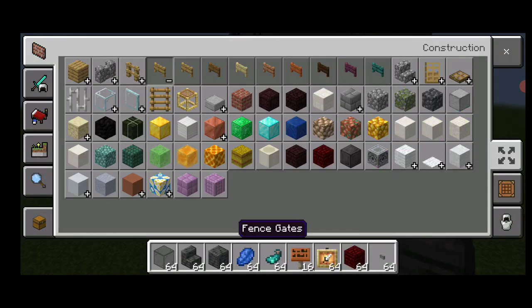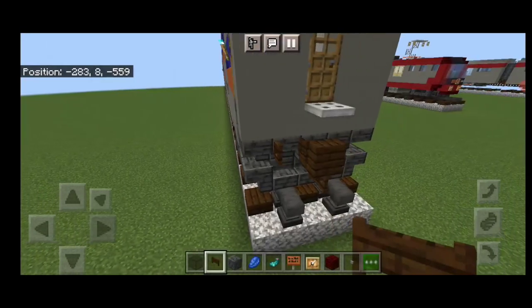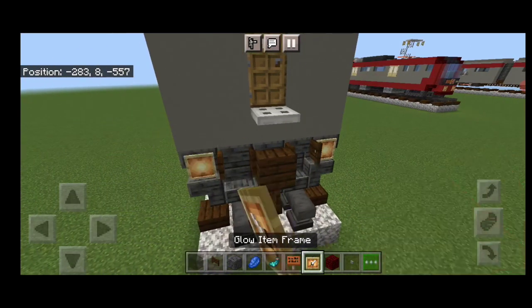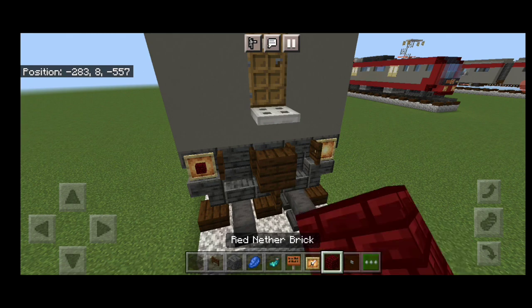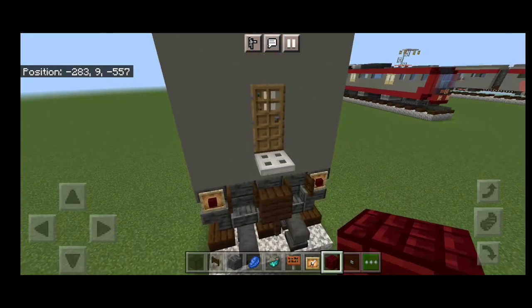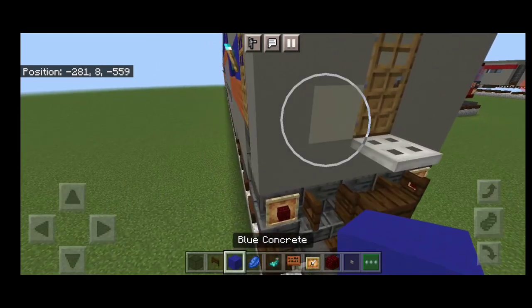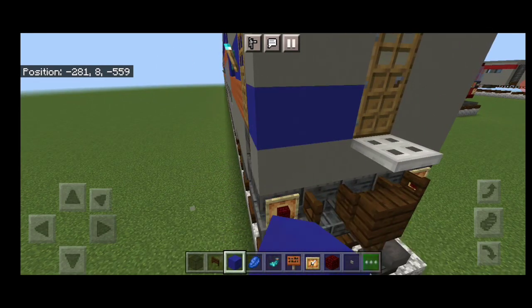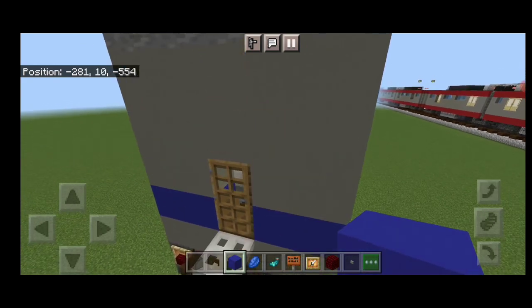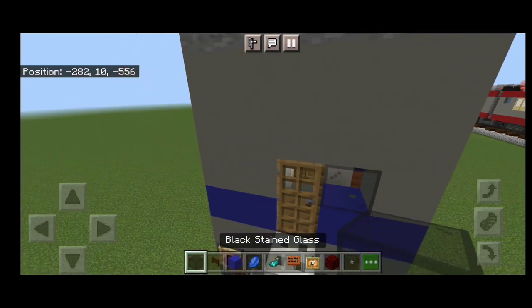Replace the dark oak fence gate that was accidentally removed and open it back up. On each side of this end, place a glow item frame with a red nether brick block in it. Come down here, knock out these two blocks and put in blue concrete — same on the other side. Then knock out each side of the door and put in black stained glass for the cab windows.